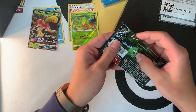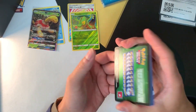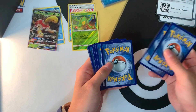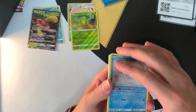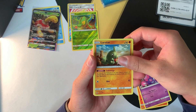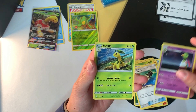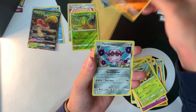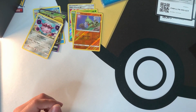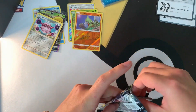Wow, that's really nice — the quality of the Elite Trainer Boxes is really cool. Pack three: Alolan Vulpix, Houndour, a Snubbull, a Larvitar, Tangela, energy, Electropower, a Xatu, a Bayleef, a Larvitar reverse holo, and we've got a Feraligatr. That's really cool.